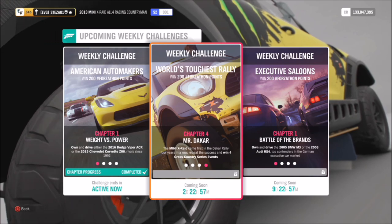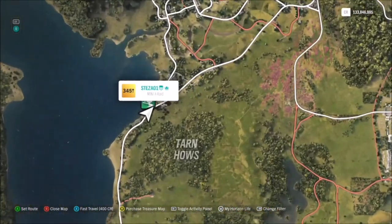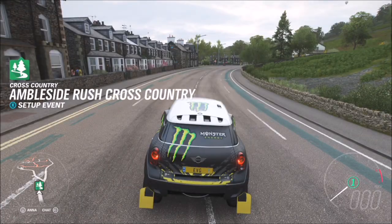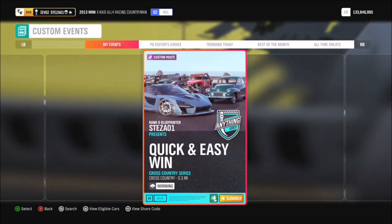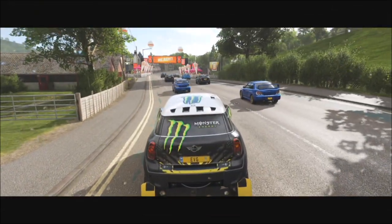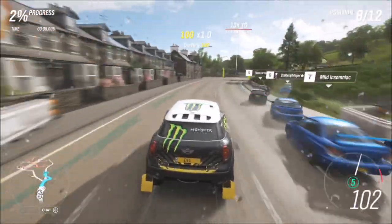The final challenge wants you to win four Cross Country Series events, which is very easy. I've created one for you to use, as I normally do with these challenges. Go to the Ambleside Rush Cross Country race under Solo > Custom Events. I've created one called 'Quick and Easy Win' which takes literally 10 seconds. The share code is 622-388-275. Under Blueprints, press the Start button and search via share code, or try searching my gamertag under Creator.